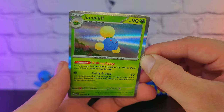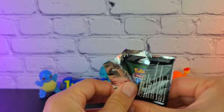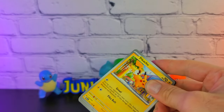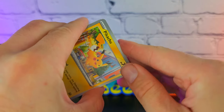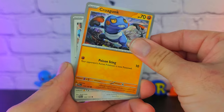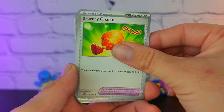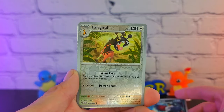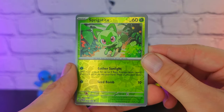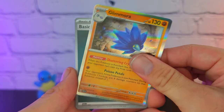We have the Pikachu, Quofant, Krogunkle — a little goofy there — Rookidee, Tinkatuff, Bravery Charm, Honchkrow. We have the Sprigatito as a reverse — it's never bad to get starters as a reverse — and on the end a Glimora. I'm starting to think this ETB was just not worth my time. Maybe in the future if I can't get the Pokemon Center version, I just won't get an ETB for that set.